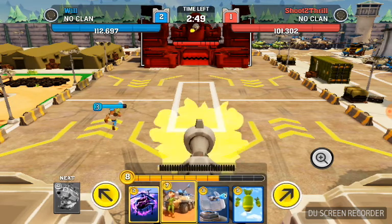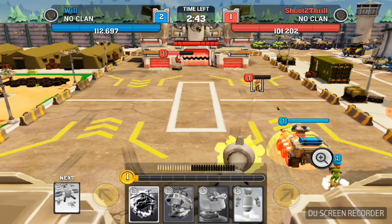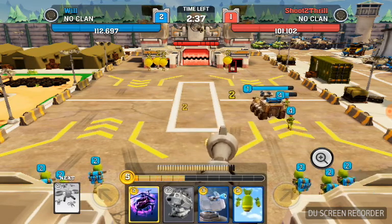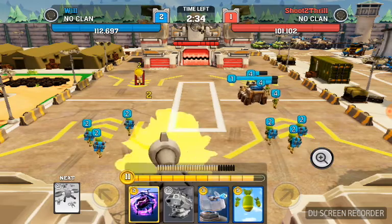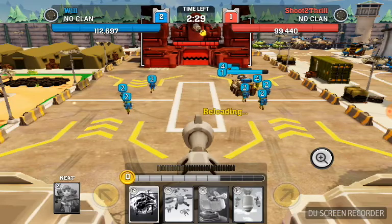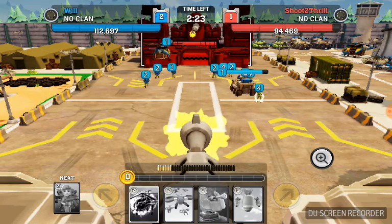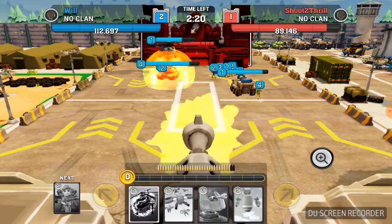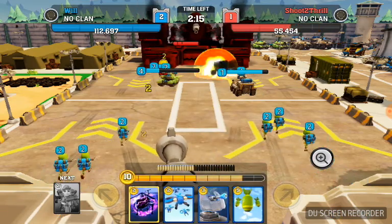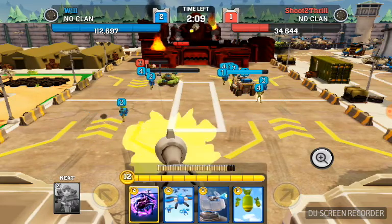I'm gonna place down the Brick guy and the APC. I'm going for these guys so that APC doesn't get taken out. Then I'm gonna do Big Bertha on this side. Big Bertha is cool because it drops tanks and does damage itself — she drops tanks like a normal helicopter, which I find amazing.